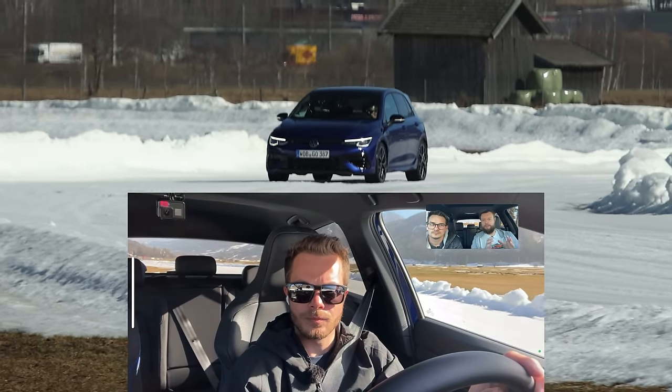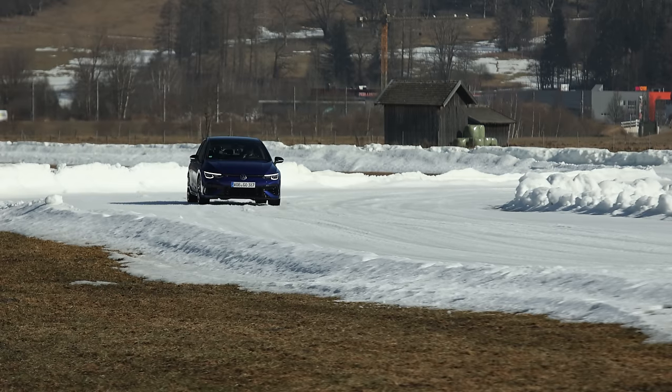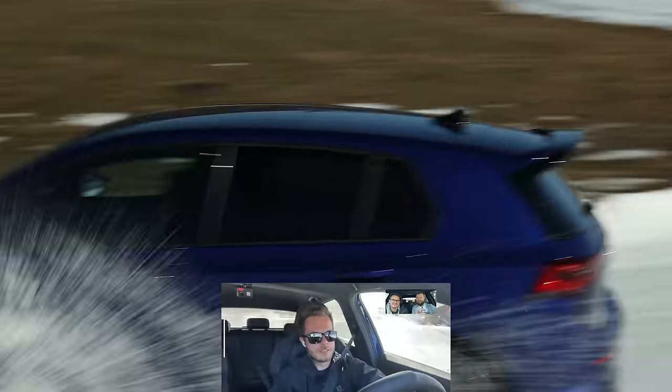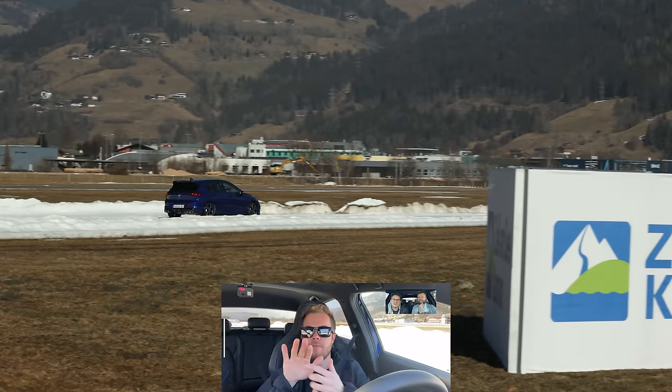The traction control has apparently been recalibrated to allow more slip. In ESC Sport mode on the previous generation it would cut power and bog down pretty hard. Now it's not as aggressive — on this slippery surface it will cut power once the car reaches a specific angle. Let's see it. He's holding a big angle with snow flying, and it cuts at around 45 degrees. Previously it would have cut much sooner — they definitely recalibrated it.